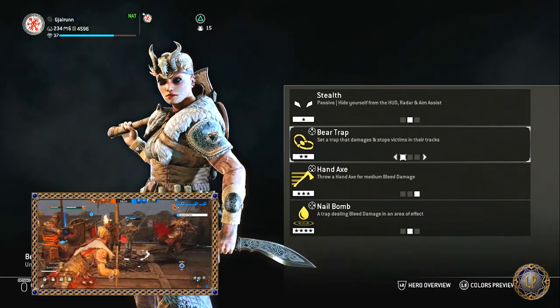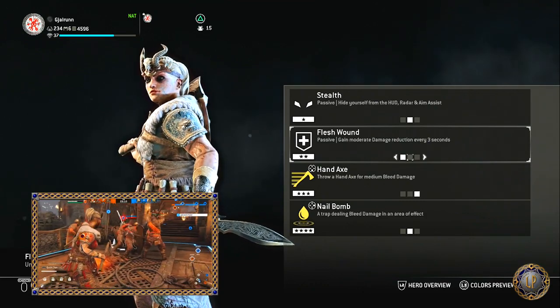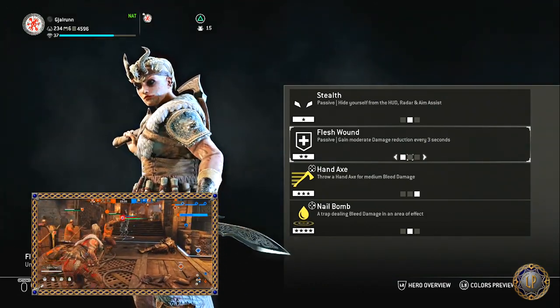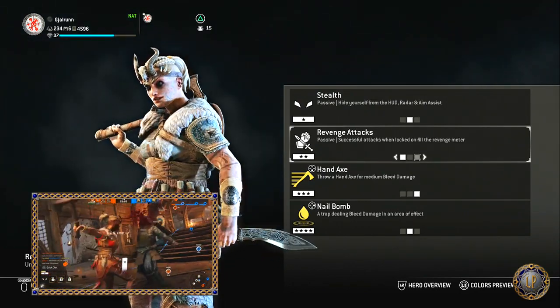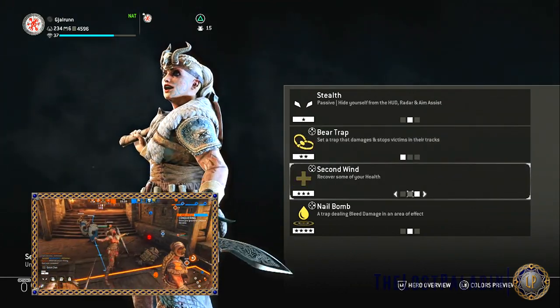Her tier 2 feats are Bear Trap, which sets a trap that damages and stops victims in their tracks; Flesh Wound, a passive ability that grants moderate damage reduction every 3 seconds; and Revenge Attacks, another passive where successful attacks while locked on fill the revenge meter.